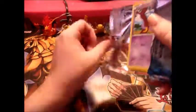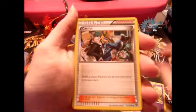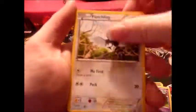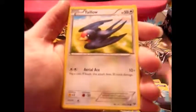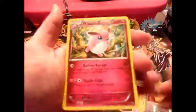Trying to speed this up because I don't know when the camera's gonna die, and that would be pretty garbage. We got a Whirlipede, Cassius, Electrode, Ekans, Fletchling, Shellder, Taillow, Timbur. Reverse Holo is a Muscle Band, and the rare in the pack is a garbage Wigglytuff. So that's pretty shit.